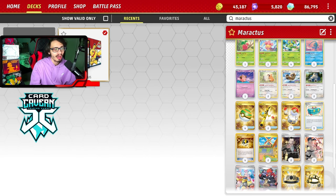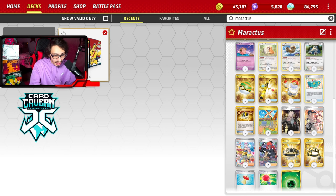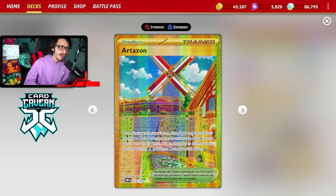We've got four Leftovers, Vengeful Punch, four EXP Share, four Choice Belt for extra tool synergy, seven Grass Energy, Raihan and EXP Share to get energy into play. I'm playing Artisan Stadium rather than Town Store or Shopping Center.